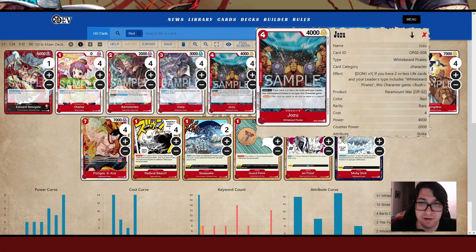Next up is Jozu, another Whitebeard Pirate card. It's a 2k, so it's good to have. It could also end up being a game closer — if you have two or less life cards in your leader, and it has Whitebeard Pirates in its type, this character gains Rush. You attach one Don, and at end game with Moby Dick you attach the Don and can easily swing in for pretty big numbers. In some cases it's going to be the same as playing an Ace. It's a card you want to try to keep for late game to close it out, or use as a 2k counter if needed.